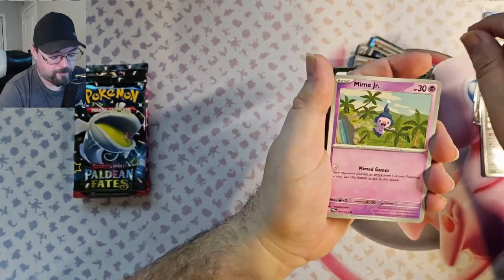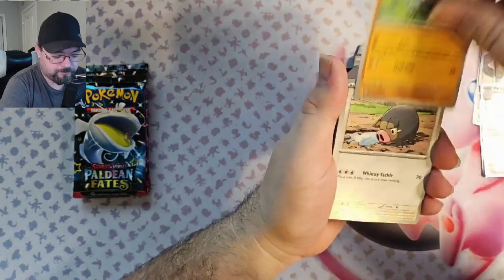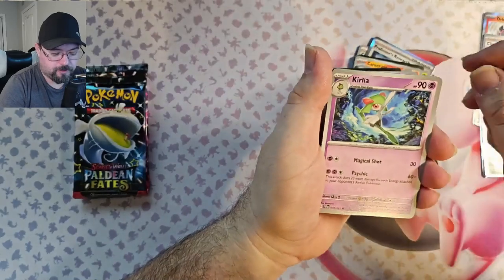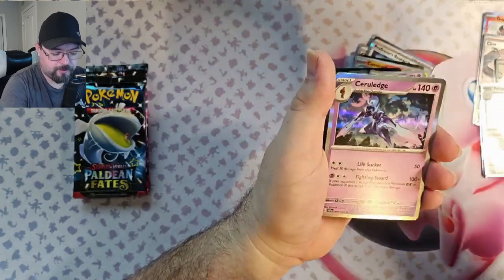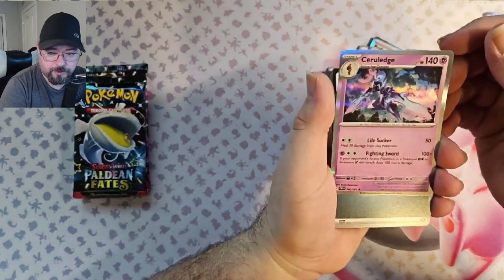We've got Mime Jr., Arcanine, Barboach, Lechonk, Kilowattrel, Cryogonal, Gengar, Reverse Chincho, Reverse Paldean Student, and a Surging Strikes Foil. It's still a cool card, even if it's not a real hit.